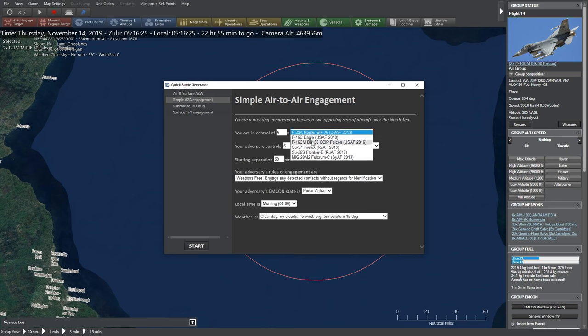There are some pre-built unit packs here. The first column is what are you in command of — do you want to be commanding Su-27 Flanker, Su-35S Flanker-E, the MiG-29 M2 Fulcrum, the F-16CM Block 50 2016 variant, the F-15C Eagle of 2010, or the F-22 Raptor? We're going to go with the F-16 Viper — six of those — squaring off against MiG-29s of the Syrian Air Force. It's going to be U.S. Air Force F-16s against Syrian MiG-29 Fulcrum-Cs.